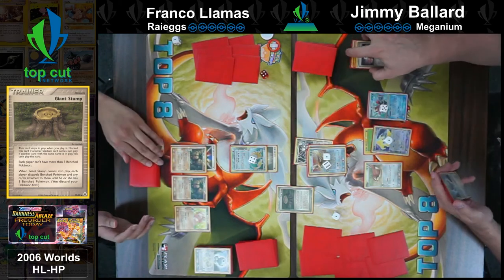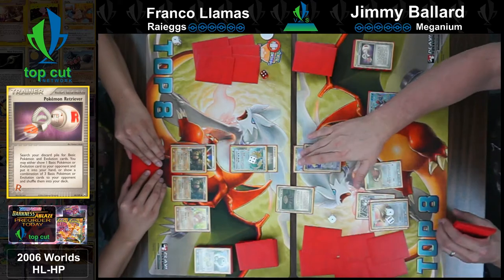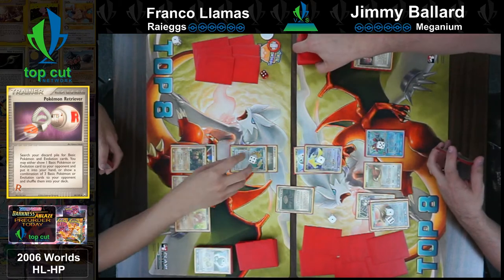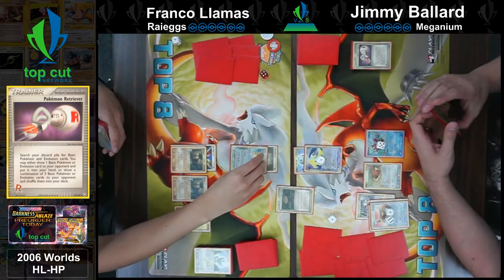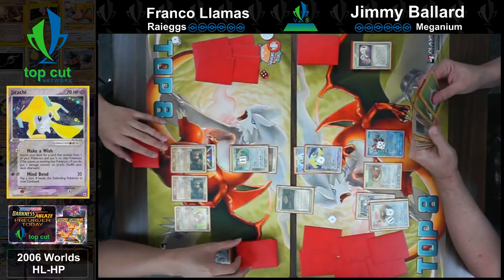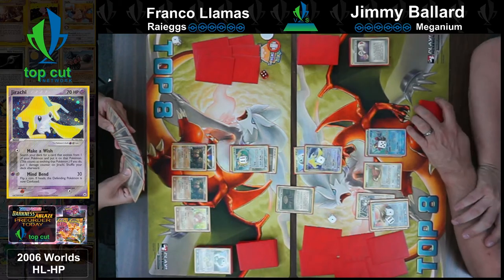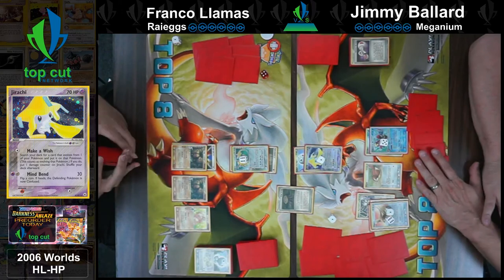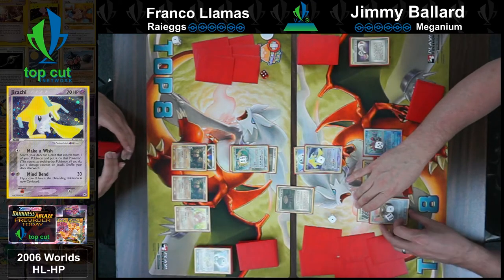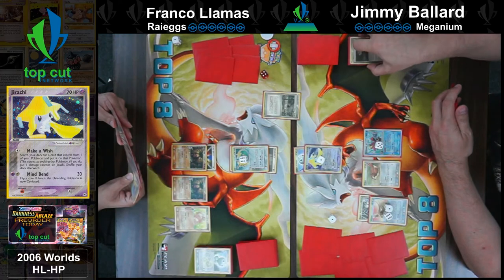Jimmy gets to put another Pokémon back to Franco's hand. Going to retreat — Raichu doesn't clutch, so 20 to everything with a power and you can't retreat. So it looks like Jimmy went a direction also suggested: attacking with the Jirachi, doing a solid 30 damage and flipping for confusion. He did get heads — confusion can definitely stop Franco from attacking for a couple of turns. Oddly, a metal Raichu is not resistant to Psychic — the Delta Pokémon all had wacky weaknesses.